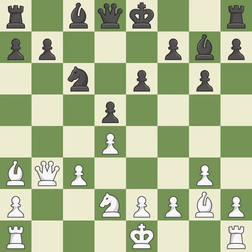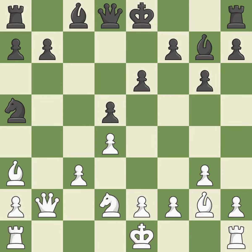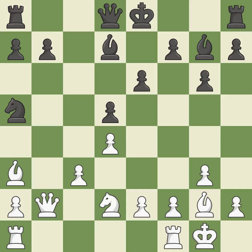By posing a threat to the queen and compelling it to flee, this wins a tempo — it is ideal. This moves the queen to safety; it is best. This misses an opportunity to increase the bishop's scope by moving it to a better square — it is an inaccuracy. This misses a chance to make a pawn-winning threat; it is incorrect. This misses the chance to offer an equitable exchange of pieces — it is incorrect.